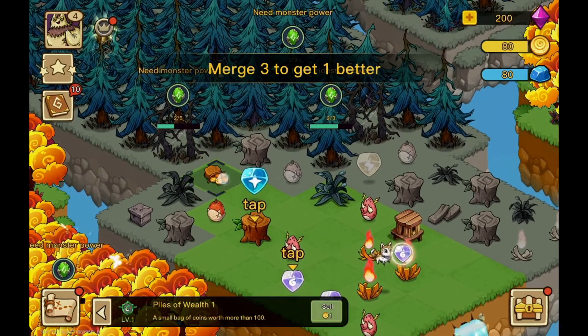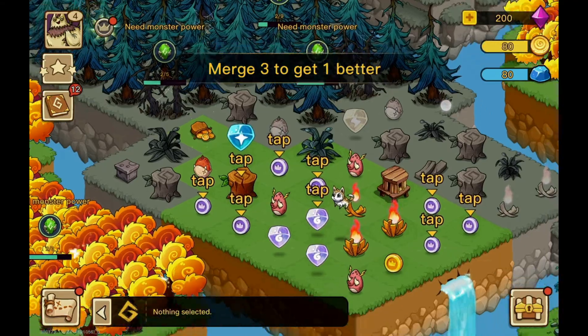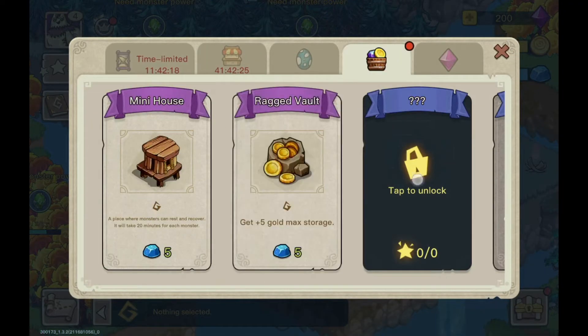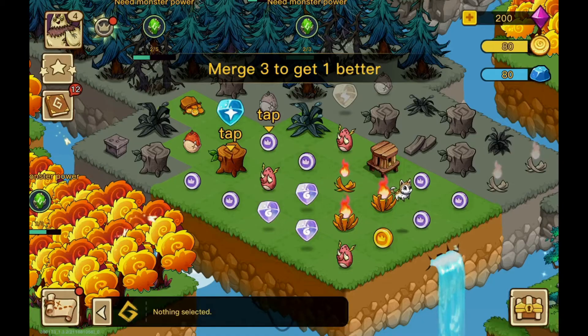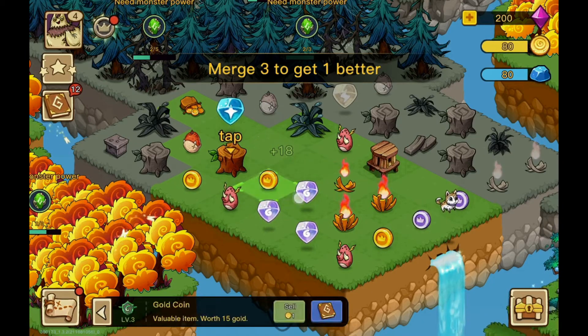Look, a bag of gold! As you click you get gold. With gold you can buy gold storage and small houses for your monsters from the market. Combine these small coins as well to get more gold.